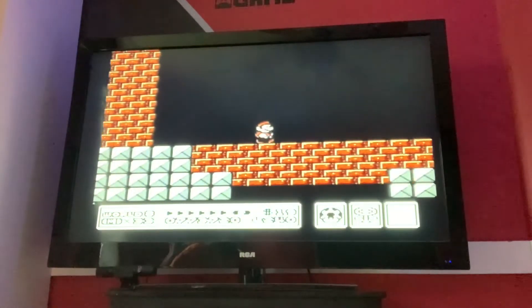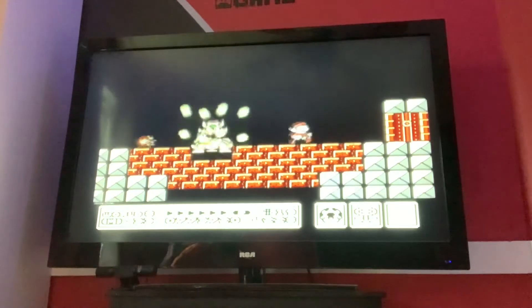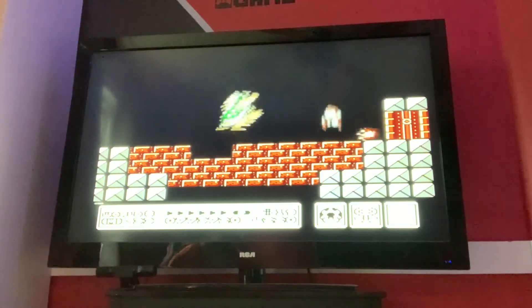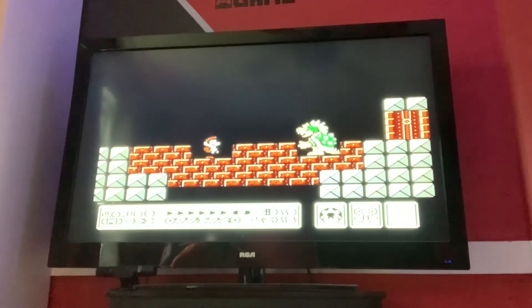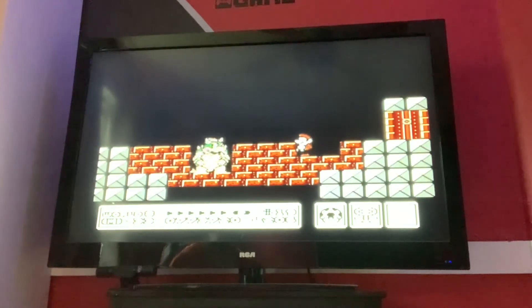Without further ado, let's go have our showdown with Bowser. Let's let him show up here. So this is just a lot of dodging, and you want to get out of his way at the very last second if you can. Watch the projectiles he's throwing at you. The goal here is to get him to fall all the way through the bottom — that's the only way you are going to defeat him.